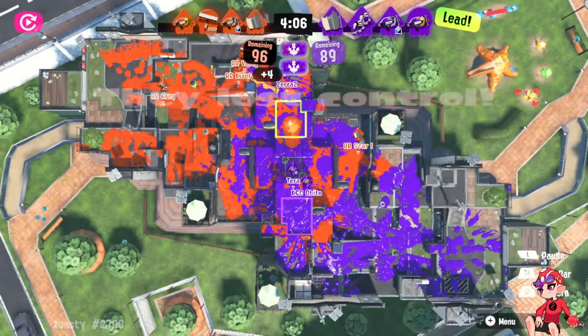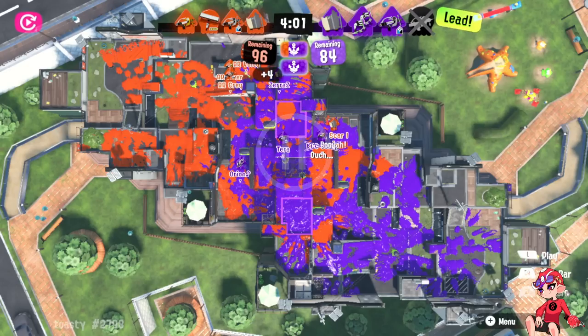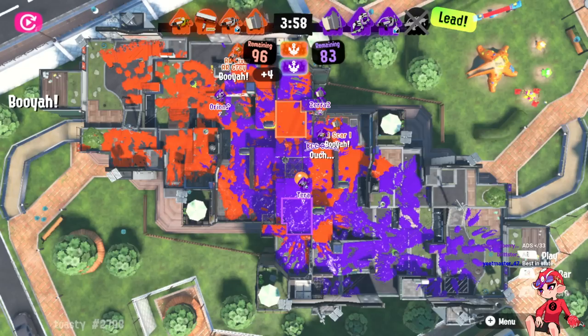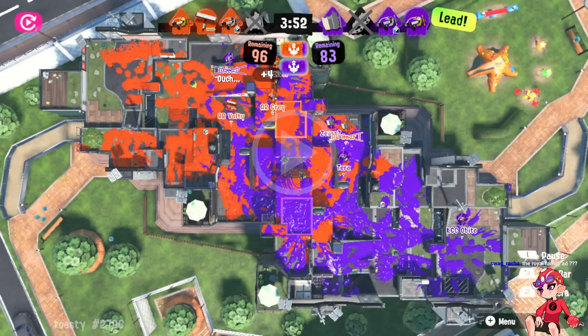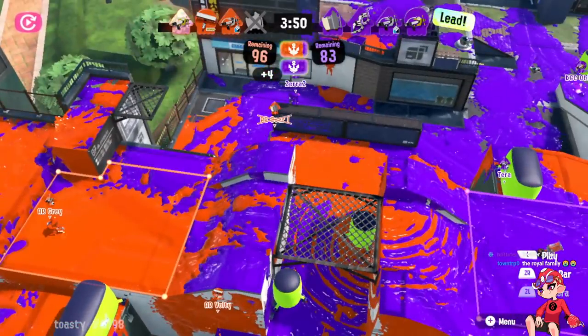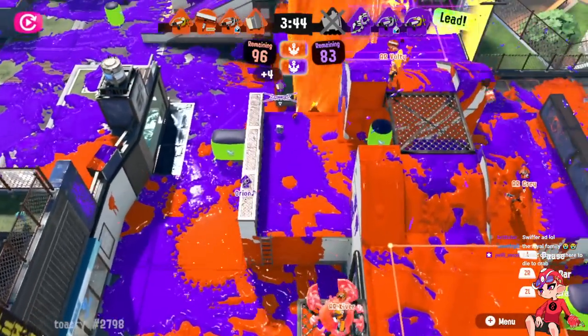It ended up actually working for this retake as Scar played the flank. Graveyard panicked — Obito went for Scar and immediately died. Scar pops Booyah Bomb; the whole point here is just to stall. People dive him immediately but it doesn't matter because look at this — Tara and Xero rotated all the way down, Obito died, meaning not only is Orion split but nobody's in position to control any space. Even though Graveyard got the kill they have to immediately fight to hold their own zone. Xara tries to fight it and immediately gets picked.